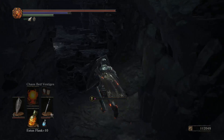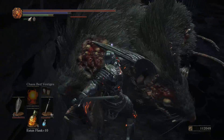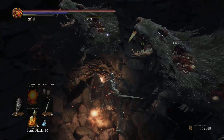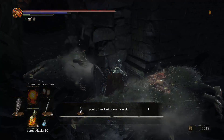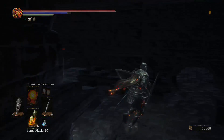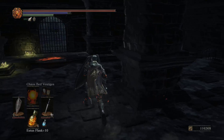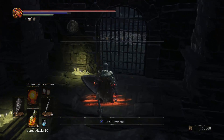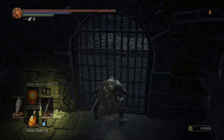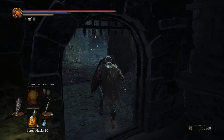Ah yes, giant rats. So I guess enemies that drop souls drop the old varieties, and souls that you find in the world are the new varieties. Ah yes, time for stealth indeed.